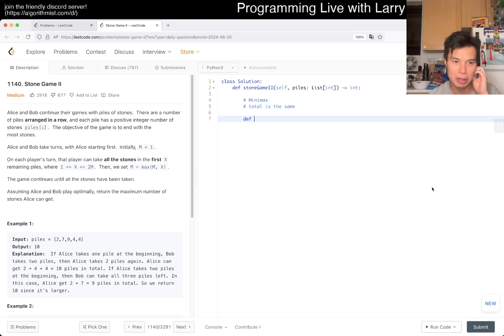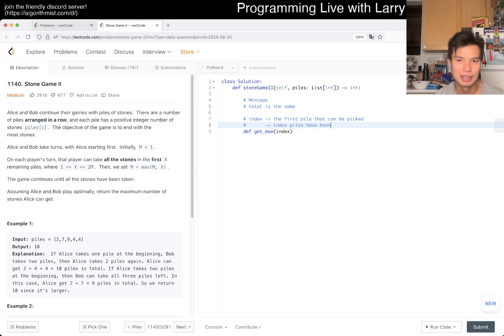So then now we have the state. We have get_max - I like it a little bit with Python syntax. We can always take in the first pile. Index is just a very generic thing - index is the first pile that can be picked. But you can also think of it as an equivalent way: index piles have been picked. That's the magic of zero indexing. So then now you have M, which is what it sounds like. And I think that's good enough for us to kind of get started.